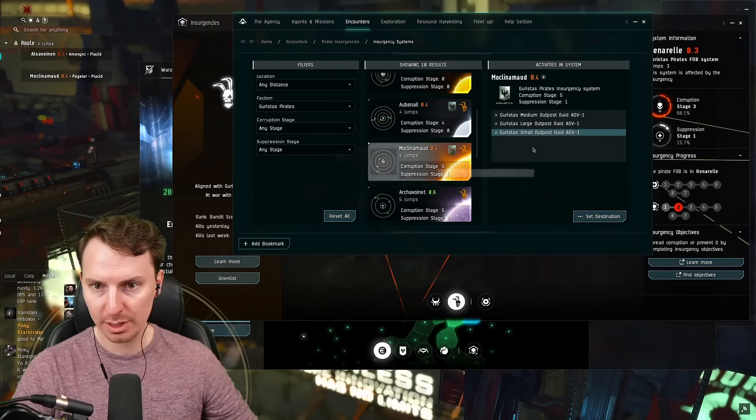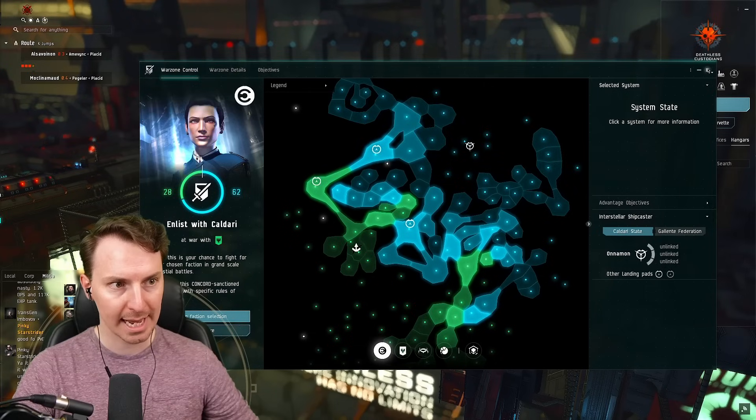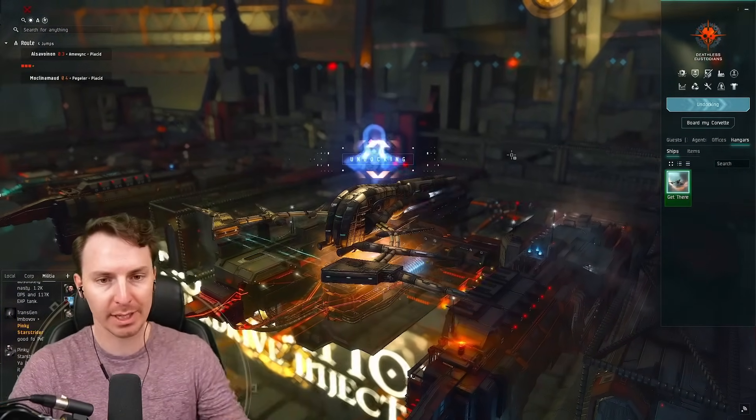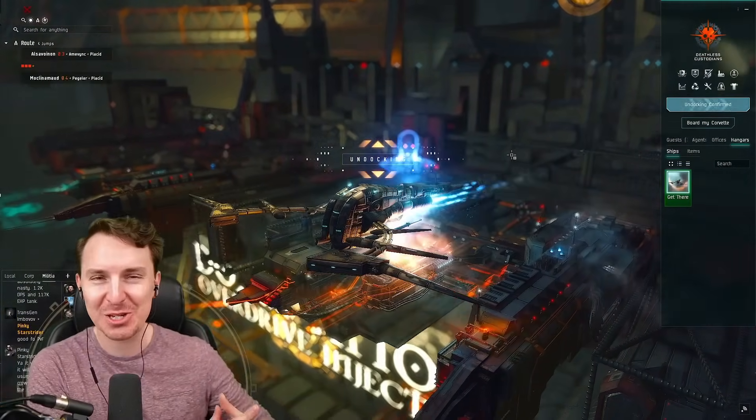Let's head on down to this system so we can check out the small outpost raid. We're going to take the gates at Zarzach and poke around in this ship. I'm not really going to actually fight anything — I'm probably going to lose this ship. I do it all for you, ladies and gentlemen, for the content.